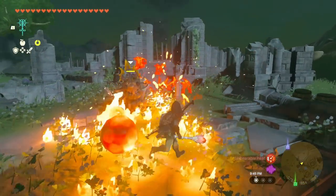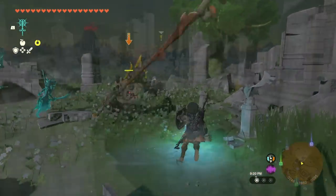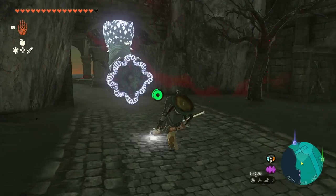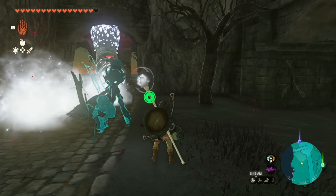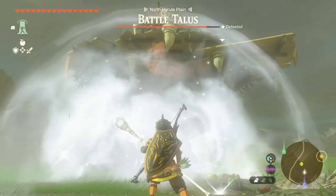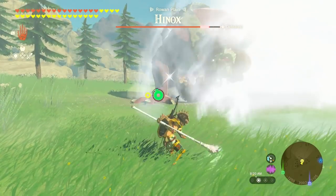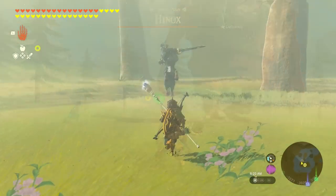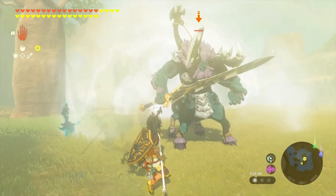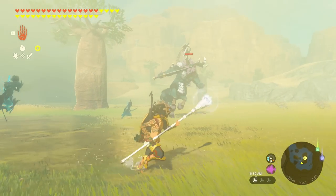One more thing before I close out: you cannot affect armored targets. I figured fire or electricity might do some chip damage but they didn't at all, which surprised me. Also, if you're using one element and you fight an enemy of the same element, it's not going to affect it — keep that in mind. You can't CC bosses either. Fire and electricity do a little more damage but not significantly, so run with whatever you want. The only enemy I could CC at all was the Hinox, and that was based on the shin guard it was wearing — wood guard, hit it with fire; metal guard, hit it with electricity.